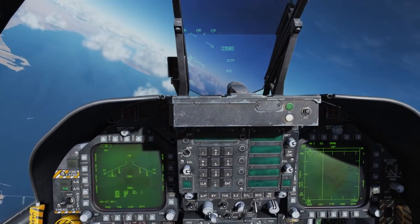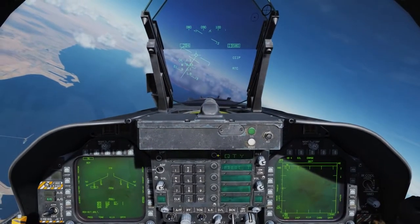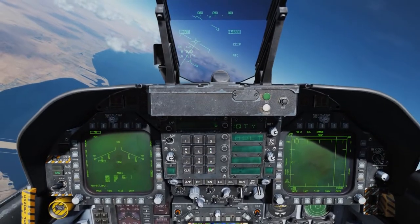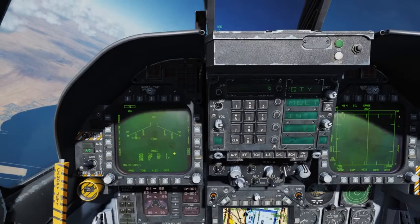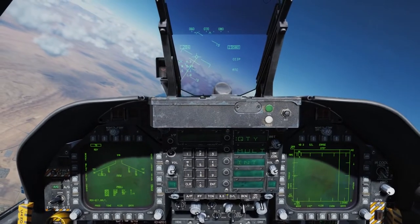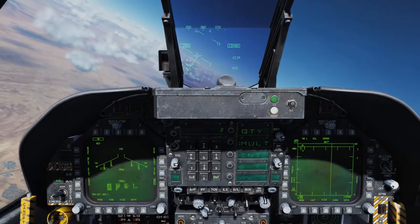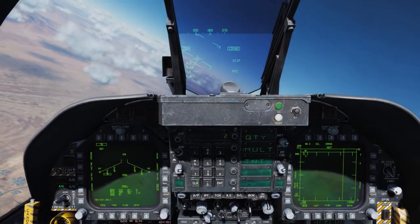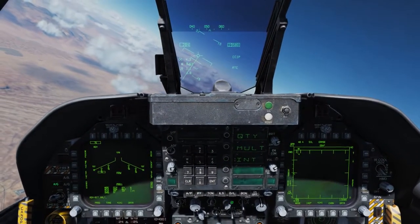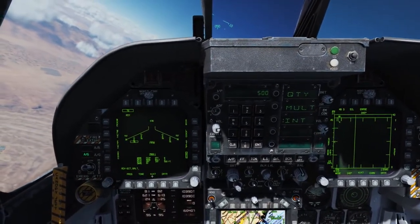Next, we'll set the number of bombs to come off with the release. Going to the USC, we see Quantity, or QTY. I'll select that and enter 6, then Enter — so we have 6 on the program. Now we'll determine the multiple of bombs that will come off per pulse: I want 2 to come out per pulse, so Multiple is now set to 2. Finally, we'll determine the spacing in feet between pulses — going to Interval, or Int, I'll enter 500 feet. Enter. That's program 1: a CCIP delivery with quantity 6, multiple 2, spacing 500 feet.